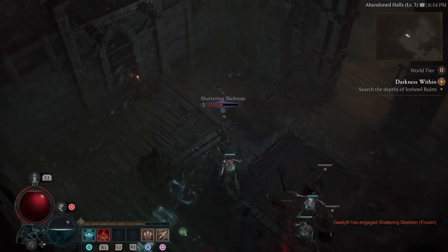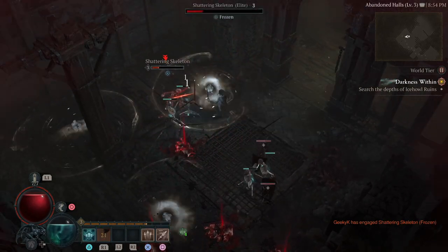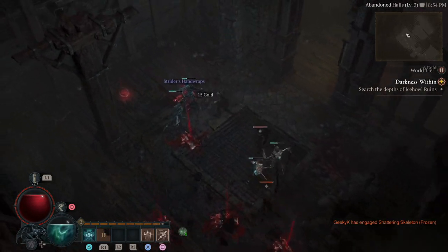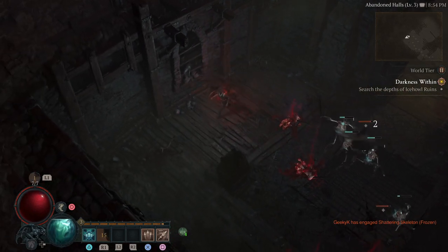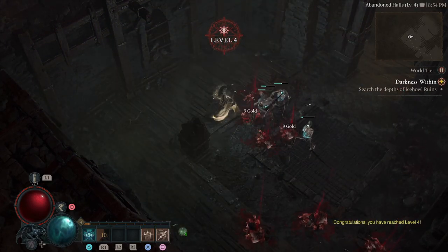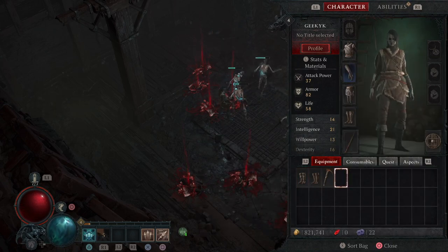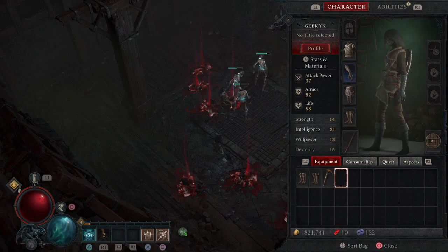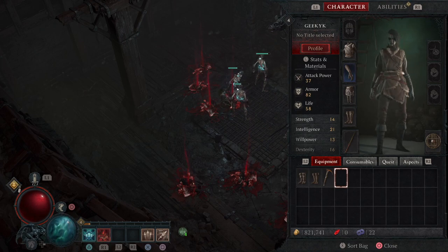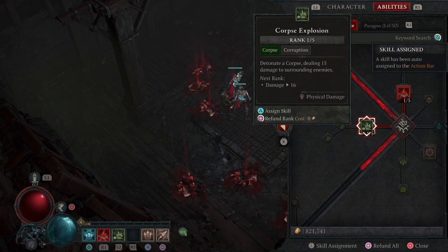Oh, a shattered skeleton! Okay, let's see this Blood Mist thing. Striders Handwraps — let's check that out. Oh, there's increased health — okay, here we go. Plus 24, looking good. I would love to have a new armor and tunic or whatever. Corpse Explosion: detonate a corpse, dealing 15 damage to surrounding enemies — hell yeah!